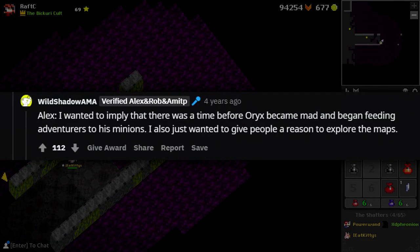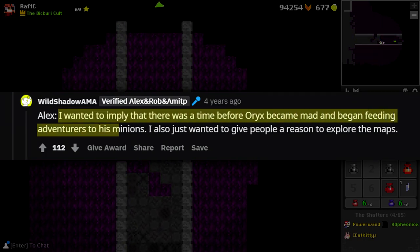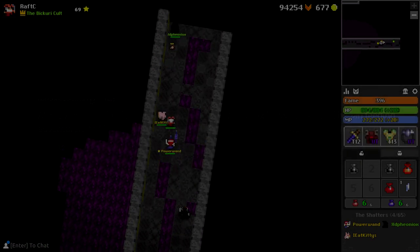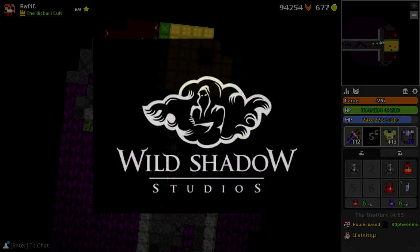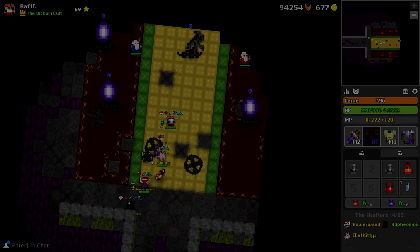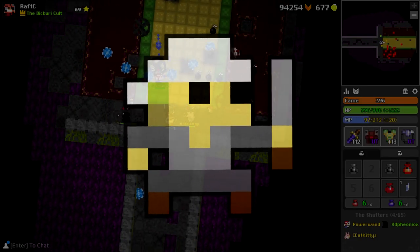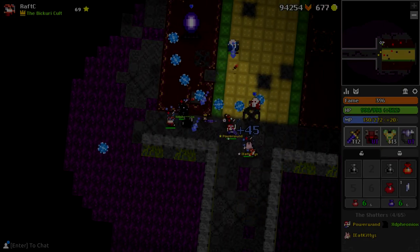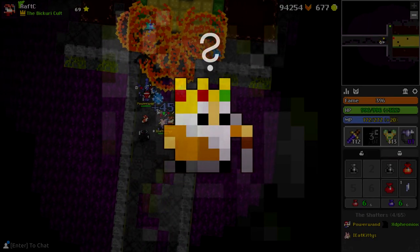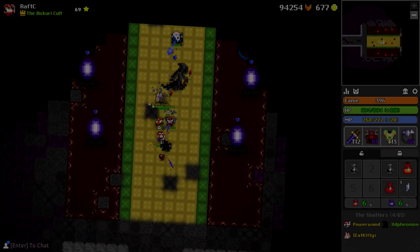To quote Alex from Wild Shadow Studios: 'I wanted to imply that there was a time before Oryx became mad and began feeding adventurers to his minions. I also just wanted to give people a reason to explore the maps.' Seeing as how early on this easter egg was made, I understand the incentive. It was an obvious hint — not that this easter egg was very well hidden. It was just to give the player a sense of mystery. They enter their vault, teleport outside of it because they just unlocked the trickster class, and maybe they teleported and found their way to this island, questioning why this statue is a thing and if there's anything else like it out there. Super cool — it's classic realm for you.